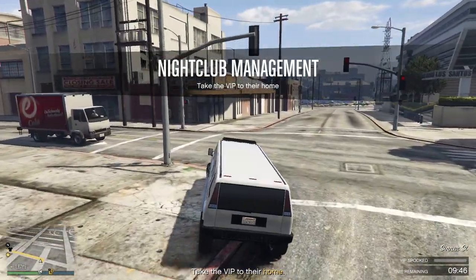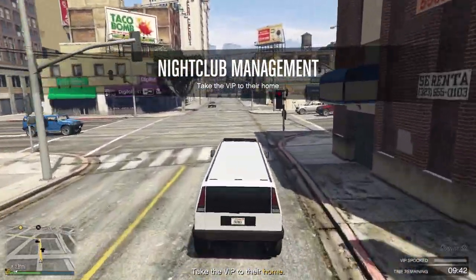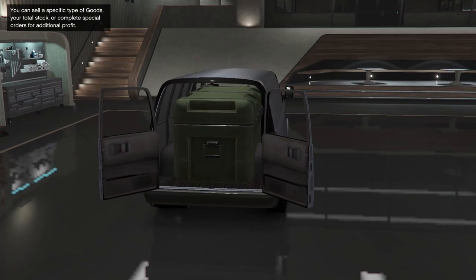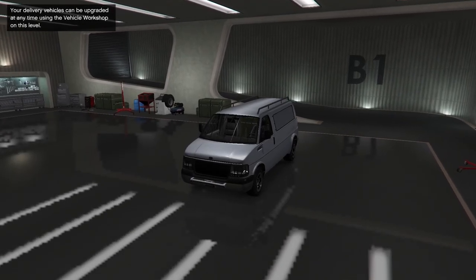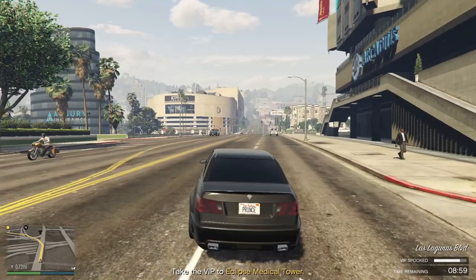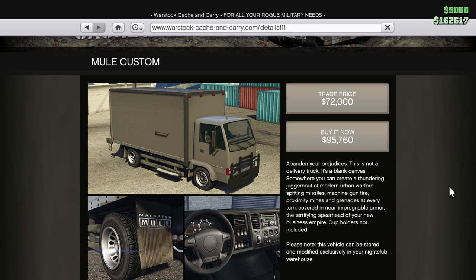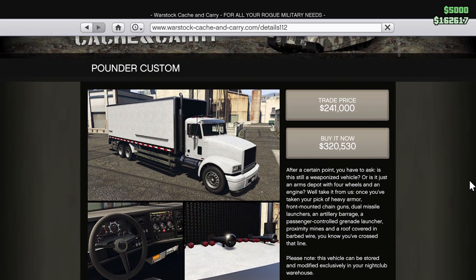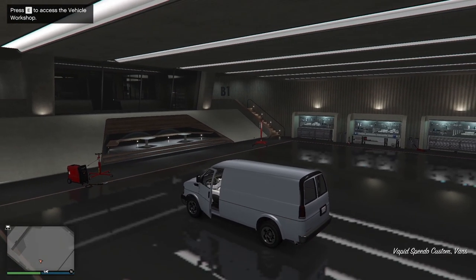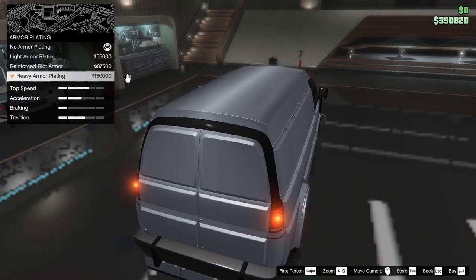When selling in a public lobby, always join the ghost organization which hides you off the entire map for three minutes. The great thing is that you only get one vehicle when selling, meaning you can do it completely solo. If you have up to 89 crates you get the Speedo Custom; between 90 and 179 crates you need to buy the Mule Custom; and 180 crates or more requires the Pounder Custom. You can upgrade these vehicles with armor and weapons to make sell missions easier.